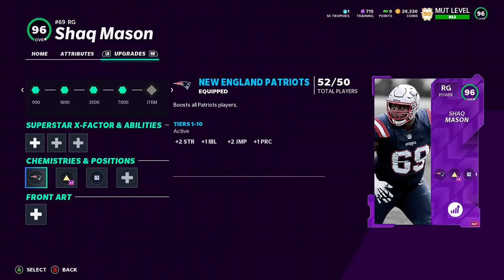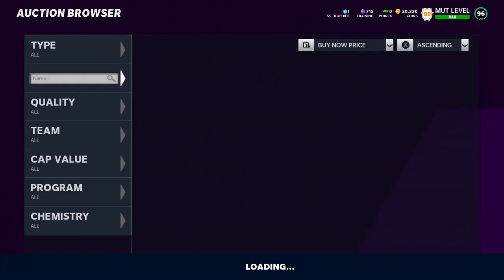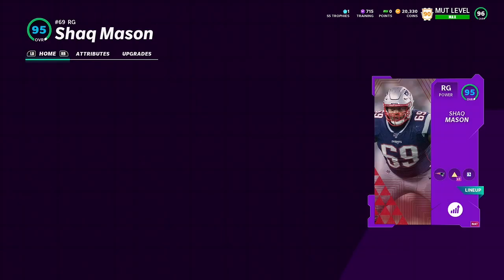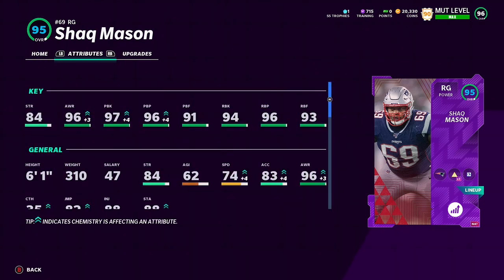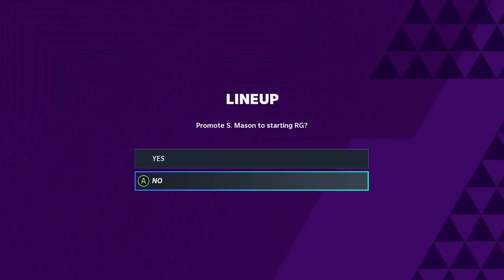My power pass is on Jimmy Garoppolo because he's like 300k. Let's see what he's looking like right now — it just came out like an hour ago. Yeah, he's 300k. Definitely do not have enough for him. He's a 95 overall without his card, and that's a pretty good card already.